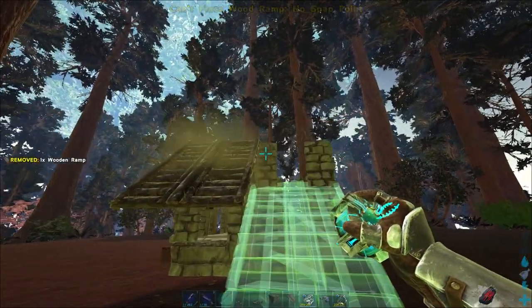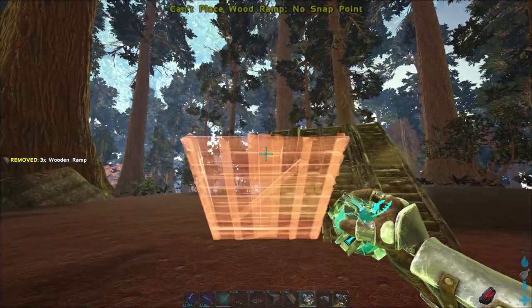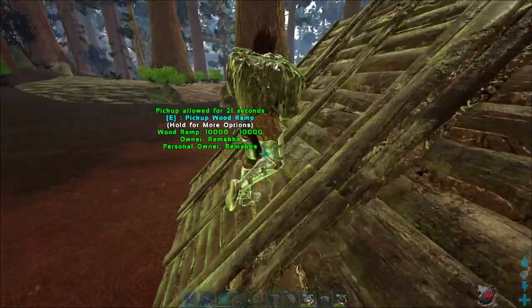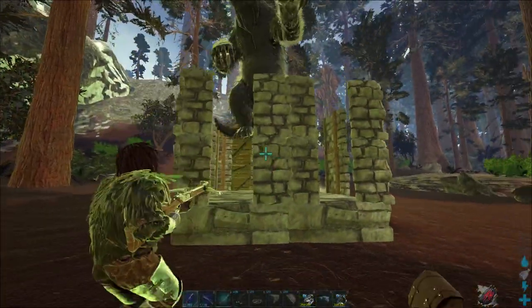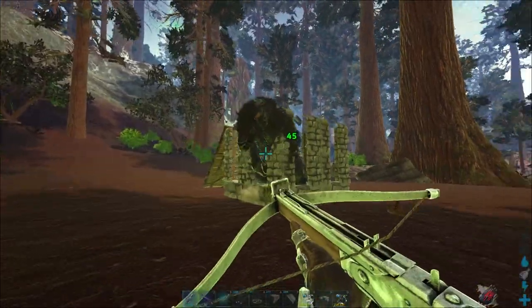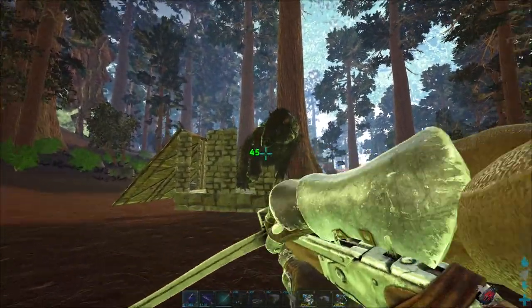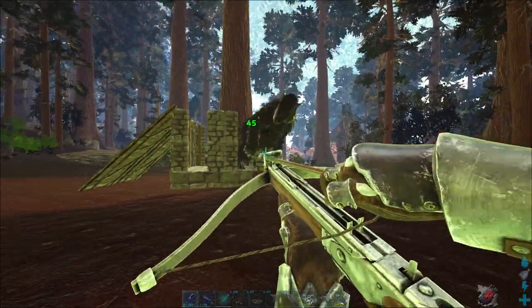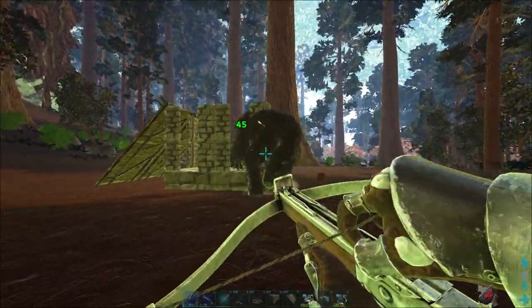There we go. Now we need a Megatherium. Just get his aggro, lure him inside, and you can see he can't get out. He does some damage to the structures but you'll have more than enough time to knock him out. A very easy strategy.